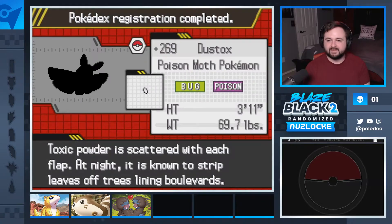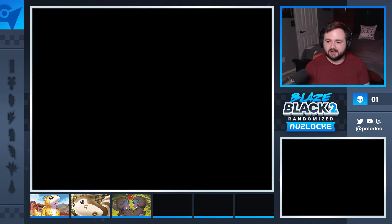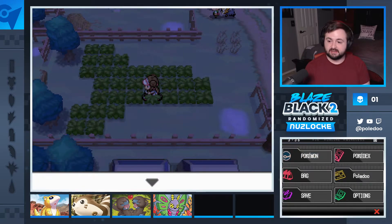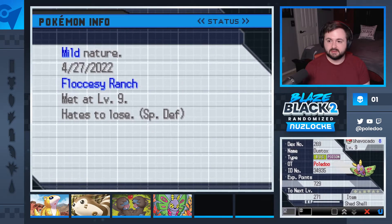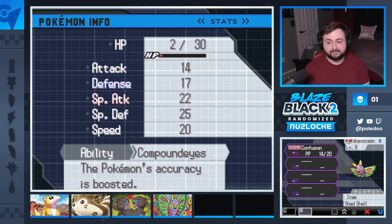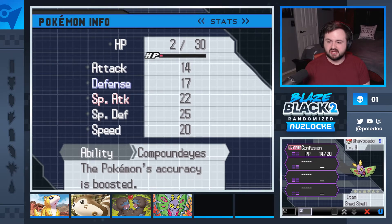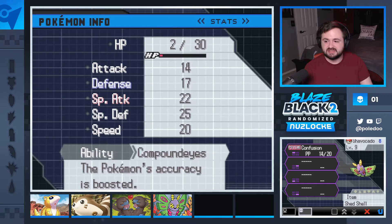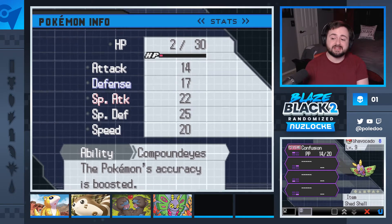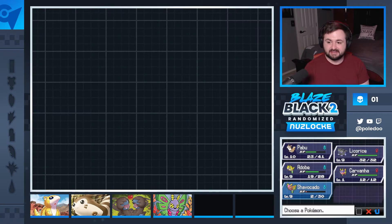Toxic powder, something or another. Dustox went from 385 BST to 450. Mild nature, Compound Eyes ability — it was either Compound Eyes or Shield Dust. Compound Eyes is pretty good, especially because I think Dustox gets Hurricane later at level 57. Stat-wise: Defense went from 70 to 80, Special Attack went from 50 to 80, Special Defense went from 90 to 110, and Speed went from 65 to 80. Not bad. Let me go get rid of this Carvanha.